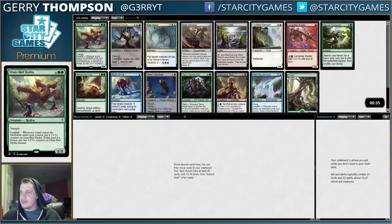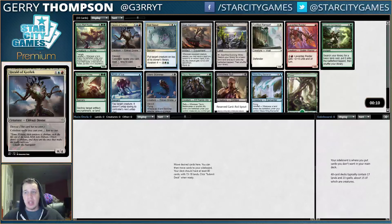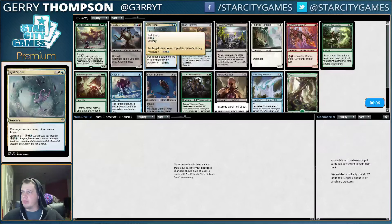I think Oran Reef Hydra is very overrated. The best two cards in the pack are definitely the Herald and the Royal Spout. Basically what I do in this format — and there's going to be an article about drafting up tomorrow — the cliff notes are I just take the best card out of the first few packs and try to figure out what's open. I think Royal Spout is a little bit better than Herald. It's a little more likely that we end up playing a Herald because Blue-Red is a more common color combination than Blue-White, but I think Spout is the best card, so we're just going to take this.